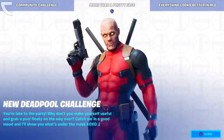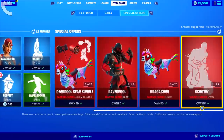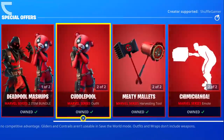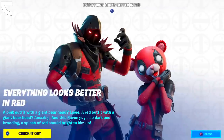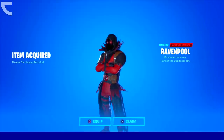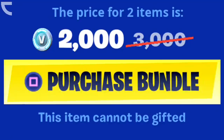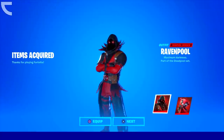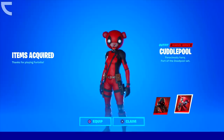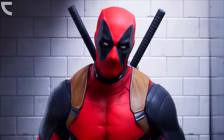Yesterday we received another Deadpool update. First, we got a brand new item shop with a bunch of Deadpool-themed cosmetics. The Deadpool items from last week have returned, plus two brand new items: the Ravenpool skin and the Cuddlepool skin. To save yourself 1,000 V-Bucks, you can get both skins for just 2,000 V-Bucks. Here is what it looks like when buying the Deadpool mashups bundle, and last week there was even an animation of Deadpool himself changing the item shop.